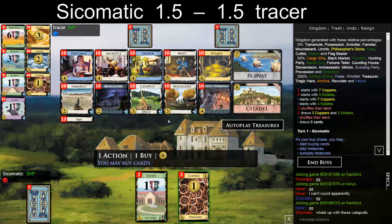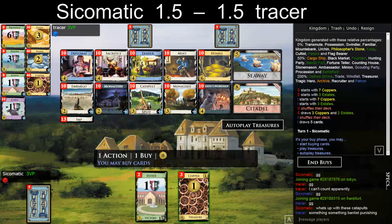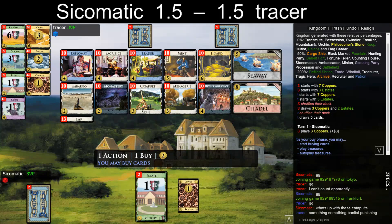Another Catapult board. The draw is pretty bad, even though there's Menagerie, which is decent against the Catapult attack. It's still open Catapult I think, and then probably Devil's Workshop. Looks like money to me for the most part. What about Trader? Probably not. Well, maybe. I think Catapult. Could also open Catapult Sacrifice.